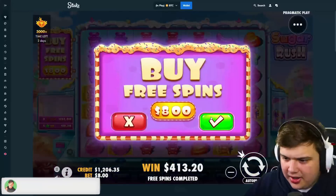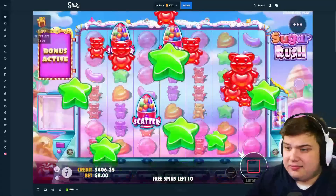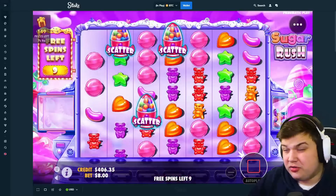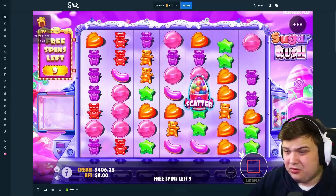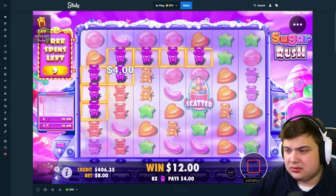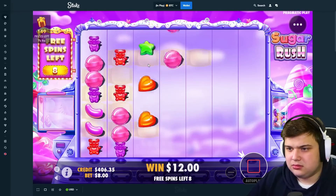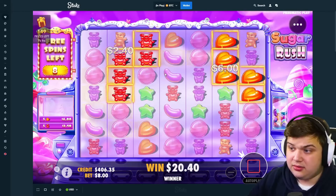We're gonna run it back and hopefully it's better the second time. Even though it's only a 3-scatter one, out of those 12 spins most of them were dead anyway. Hopefully we just get a little bit lucky and don't get as many dead spins. Come on, just keep connecting please, or give us the re-trigger - one or the other.